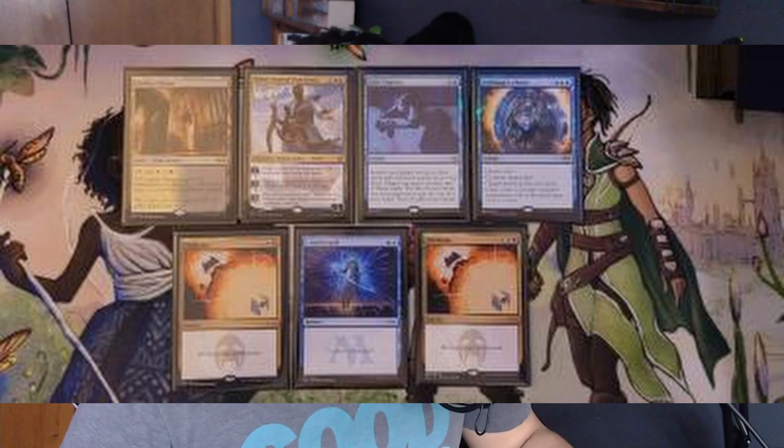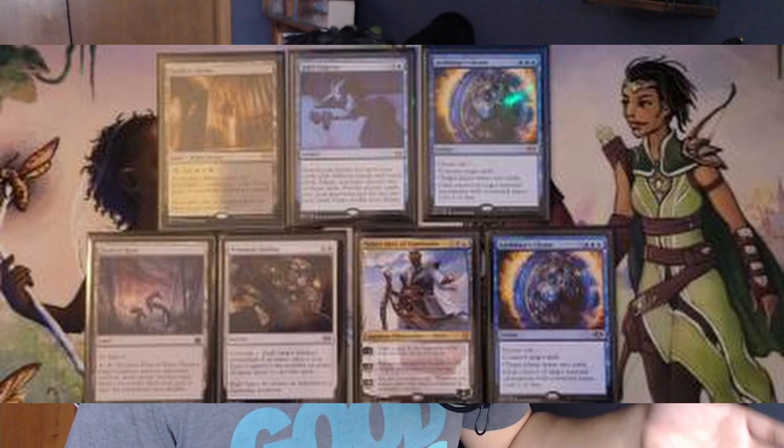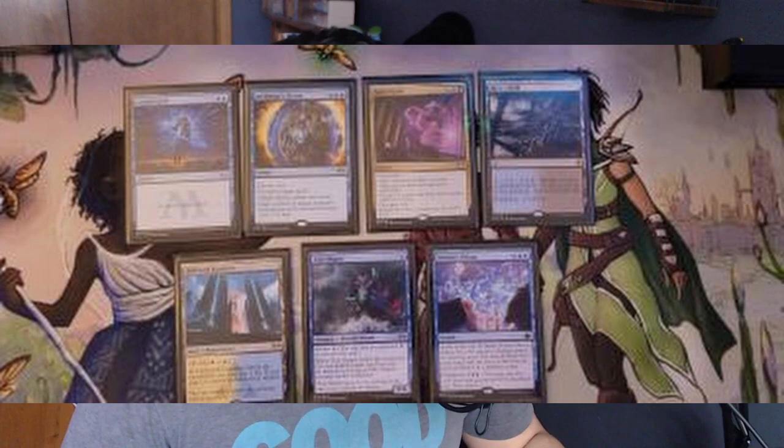Enrico is going to win the die roll so let's go through their hands first. The first hand Enrico sees is not keepable — one land, pretty self-explanatory. The second hand is not keepable either, just because there's not enough blue sources. The Prismatic could help against a map I might play, but that's not what we're here for. The third hand is a keep, bottoming Memory Deluge and Kaia's Guile, because we have lands and ways to cast counterspells.